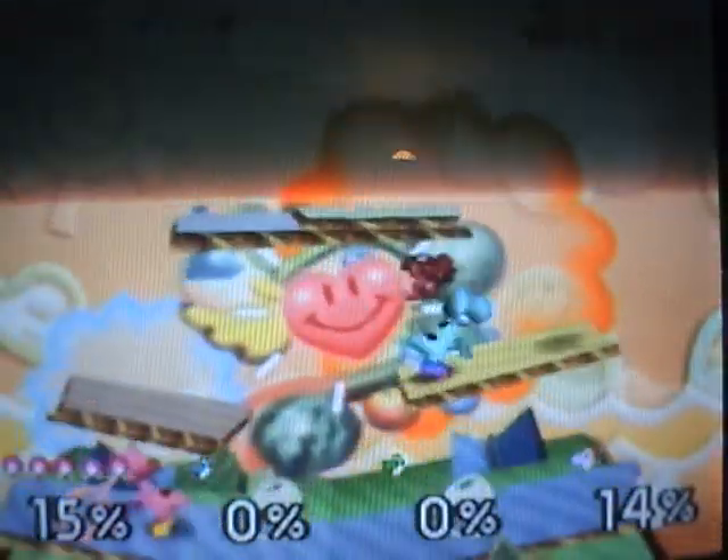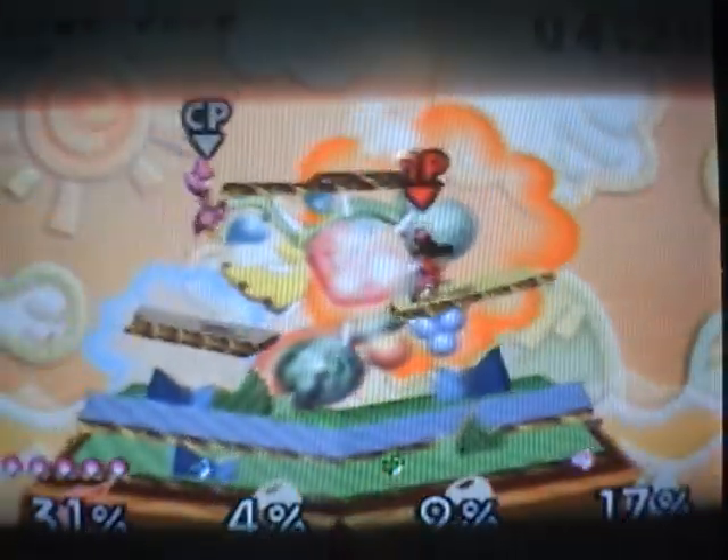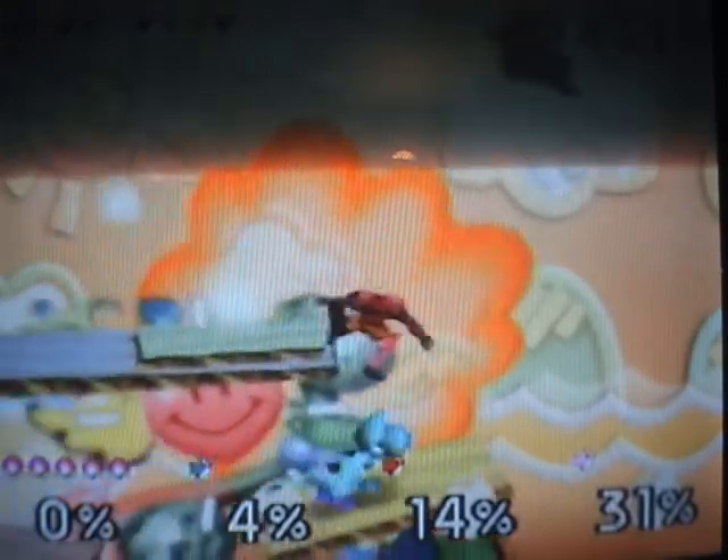And then her up B is the screw attack — not the website, but the famous move from Metroid, which I'm assuming is what the website is named after. And it's a very good move for jumping and attacking. Probably the best up B for attacking I can think of at the moment.